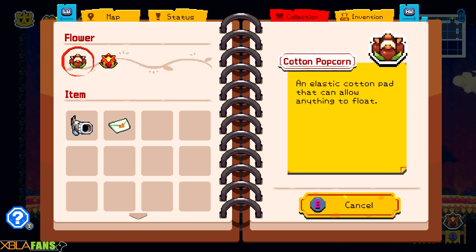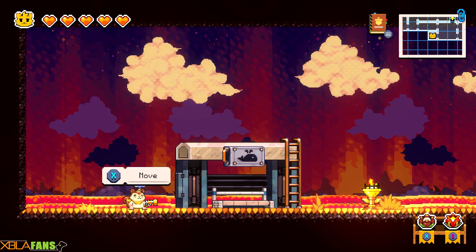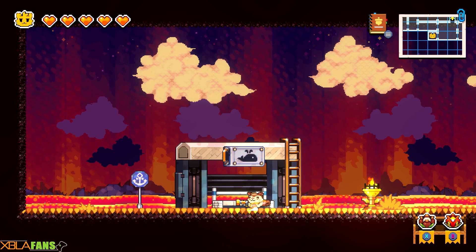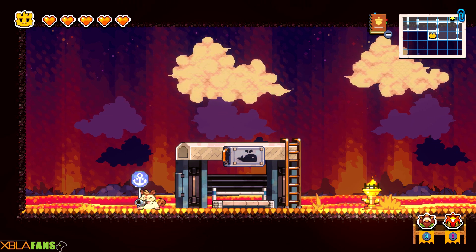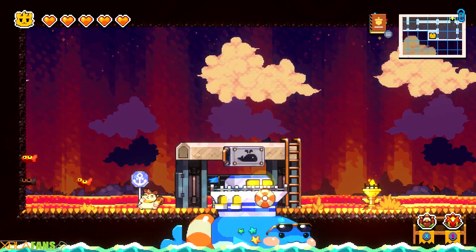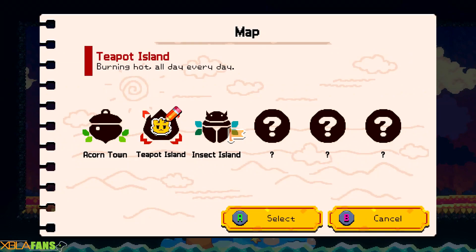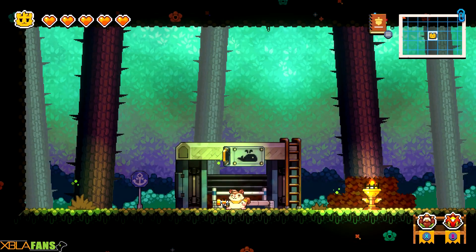I went down in a cave to chase after a very shy squirrel girl to give her what I'm going to assume is a love letter. So our next goal, we are going to Insect Island. Watch what happens when I summon the transportation. Yay, adorable! There are only six areas here, and we're going to Insect Island where I'm going to assume there are way more insects.